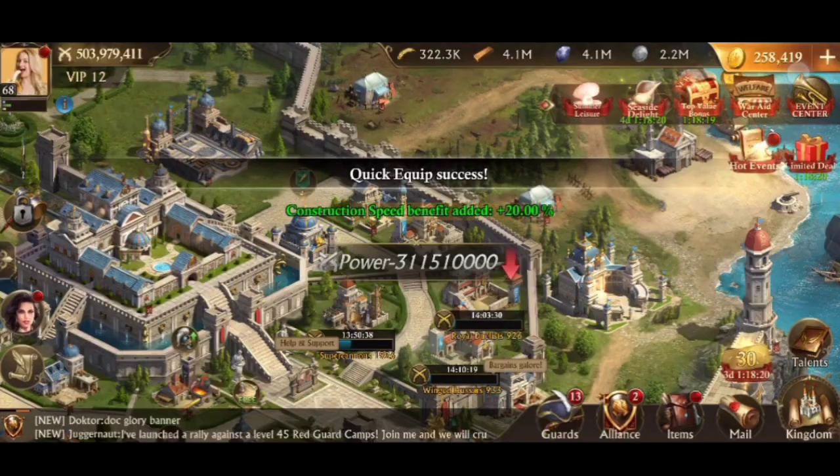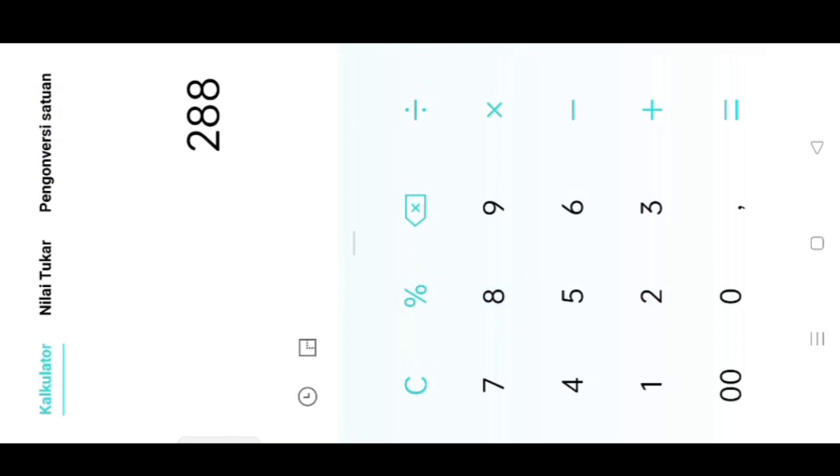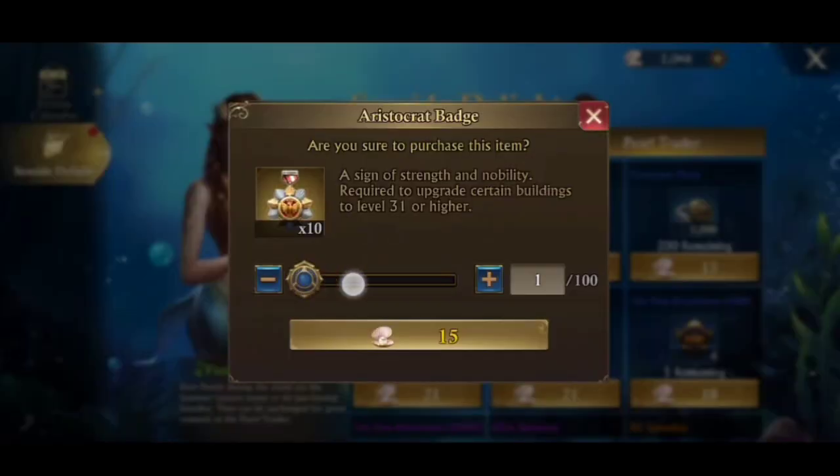I tried to calculate how many badges would be needed and how many pearls would be used. Three more upgrades, each upgrade requires 288 badges, and I already have 137 badges. So a total of about 720 badges are needed, meaning I'm going to need around 1,080 pearls for that. This should be prioritized.